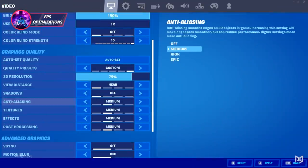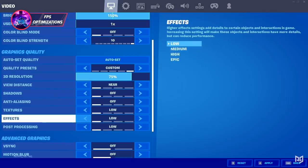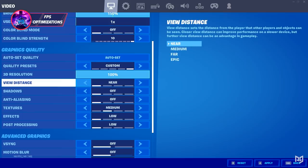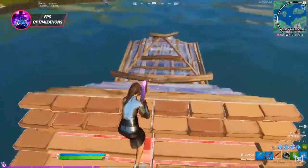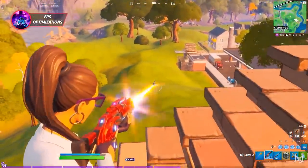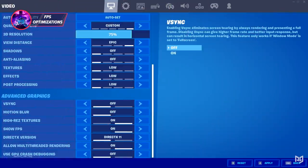Under graphic settings, set shadows, anti-aliasing, effects, and post processing to low. View distance can give you a slight competitive advantage on Epic quality at the expense of some FPS, but set it to low if you want as many frames as possible. For textures, some users report that putting this on Epic can really help with stuttering issues, but if you're on an older PC or laptop, set this to low too. We should also be getting a new Nvidia Reflex setting soon — if you see it available, just turn it on.